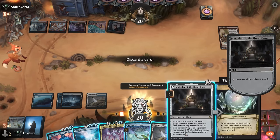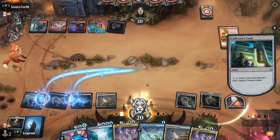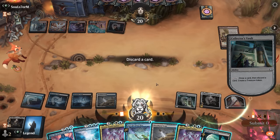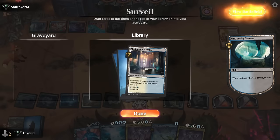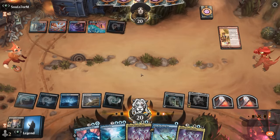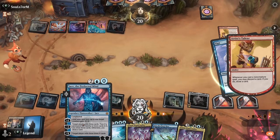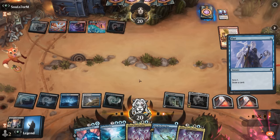We activate vault and draw another Atraxa. If we draw Reenact the Crime we could technically combo off. We can activate vault again, and if the Artist's Talent hits level three I could consider bouncing it with Into the Flood Maw. I can ditch a land since we're getting a second treasure, enough to cast Atraxa next turn. Jace is a lot better if we have Reenact the Crime in hand so we can mill something expensive and then basically reanimate it for free.